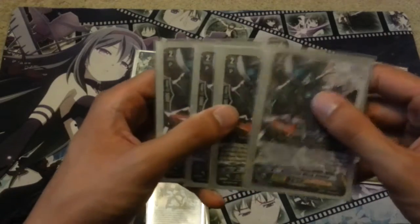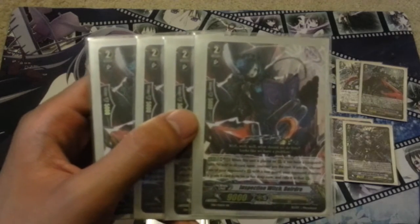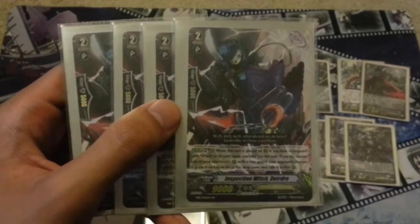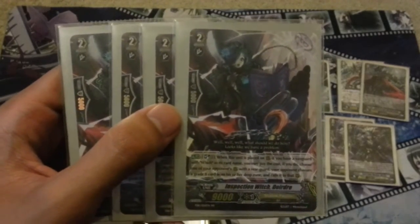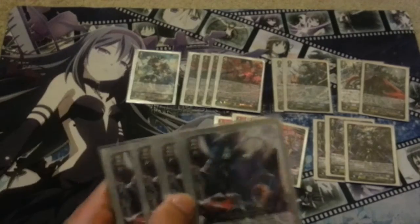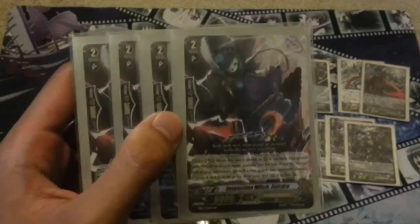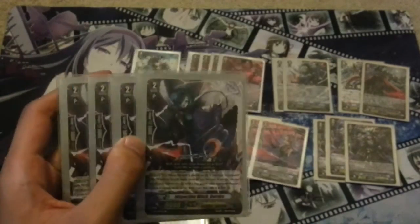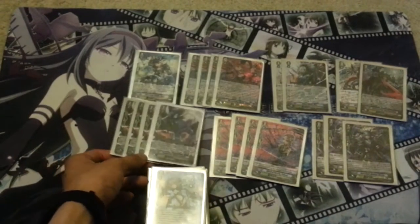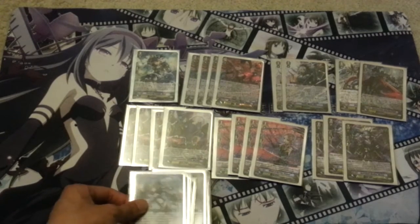I run 4 copies of Inspection Witch Data Ray. Data Ray's ability is when you place her on rearguard, if you have a Vanguard with 'Witch' in its name, you can Soul Blast 1, choose one of your opponent's rearguard circles with a rearguard, and your opponent chooses a grade 0 from their drop zone and calls it to rearguard. It's pretty cheap — Soul Blast 1 is really cheap just to screw up a unit. It's instant spot removal if your opponent has grade 0s in their drop zone.